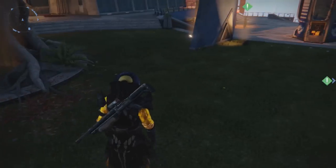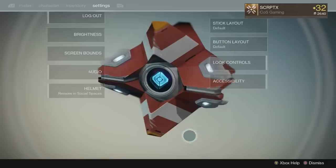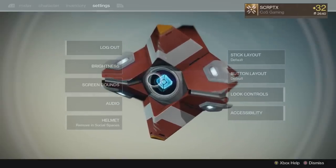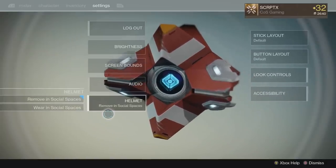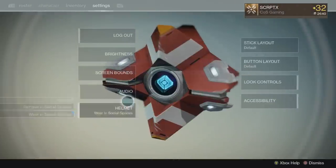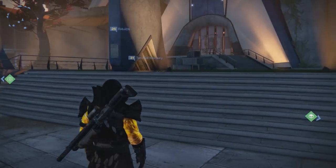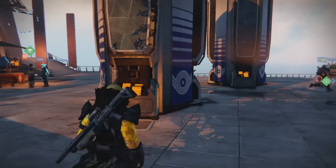Thanks Bungie — that was pointless, but hey, we got a new glowy ball in the tower. There are also now a lot of new settings. The first one is the helmet toggle: can you wear your helmet in the social space? Sure, why not — it's really up to you. So there's that no-helmet helmet thing now.